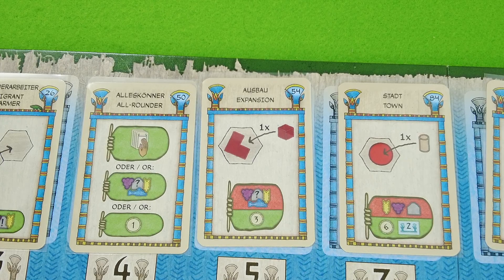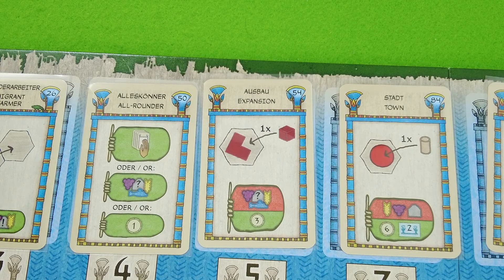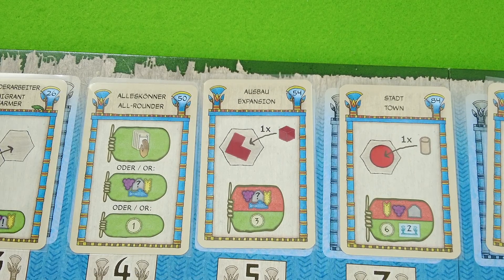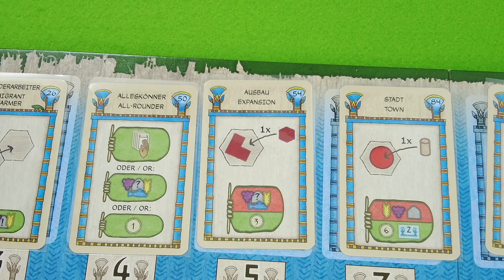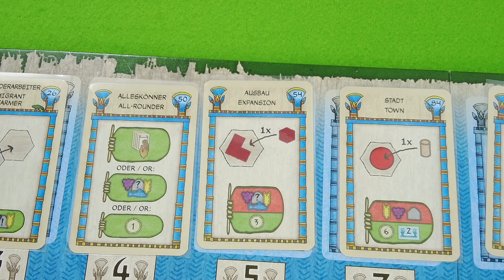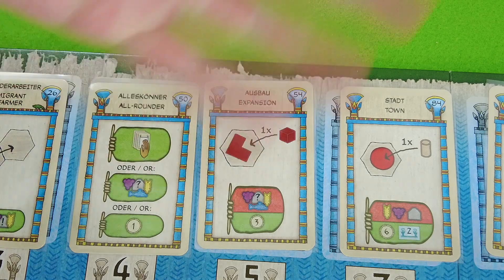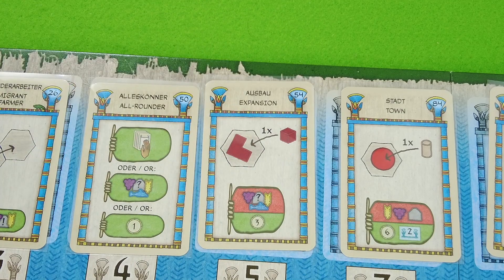That's interesting, but I really want the town. The expansion is also nice now because we have two workshops out on the board — we only need to spend any one resource for three points. That's the card to go for. I think that's pretty powerful. We have two workshops out, so that's already six points for only two resources.